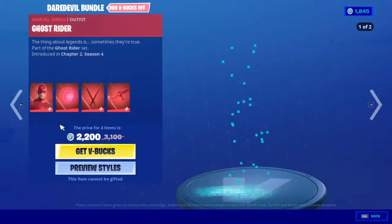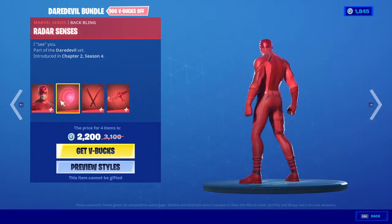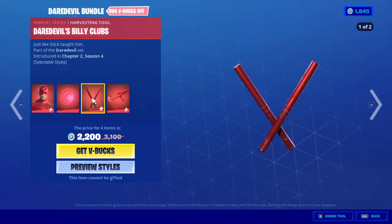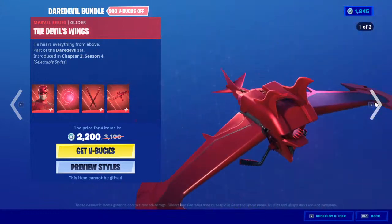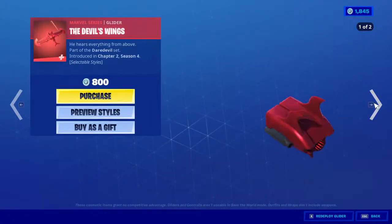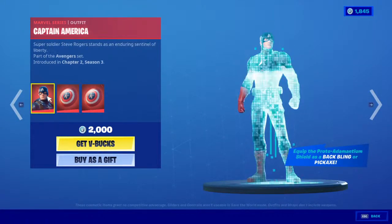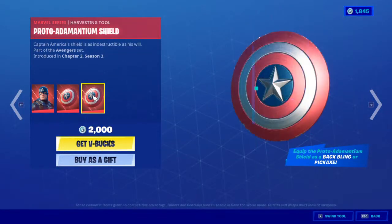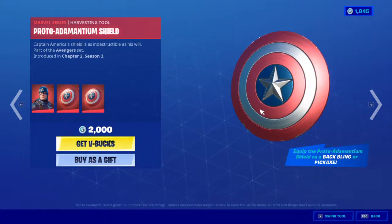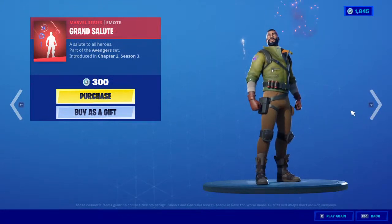Of course we still have the Daredevil bundle — Daredevil with two different style skins, with backbling, pickaxe with two different styles, and a glider for 2200 V-Bucks, or you can buy the skin for 1500, the pickaxe for 800, and the glider for 800. We still have Steve Rogers Captain America for 2000 — you get Captain America, the backbling as a shield, and the shield as a pickaxe. Also remember you can use the Mjolnir as a pickaxe for Captain America. And of course the emote is 300.